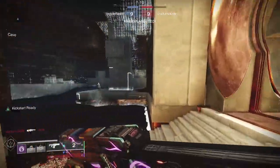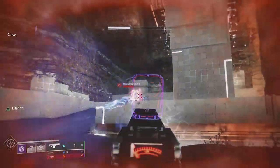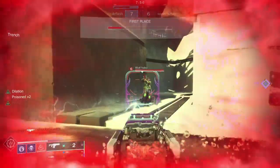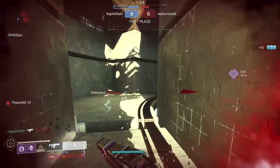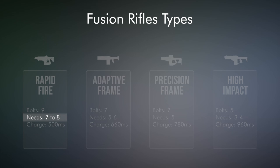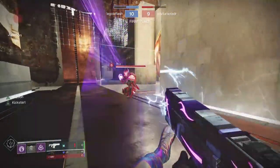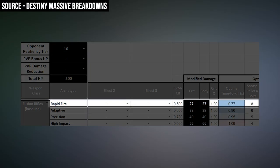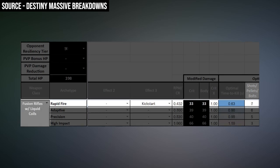Kickstart has never been seen on a rapid fire frame, and it's really cool because it boosts your damage by 20% just for sliding after running for a second. Damage has been one of the big problems with rapid fire frames since they were nerfed after Witch Queen, so getting this 20% bonus damage for free is huge. It's such a big buff that not only does it bring you from the typical 8 bolts to kill down to 7, but if you're running Liquid Coils, that plus the 20% Kickstart buff takes you all the way to a 6-bolt kill against any opponent up to 9 resilience.